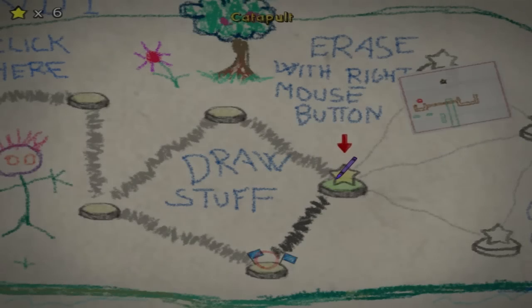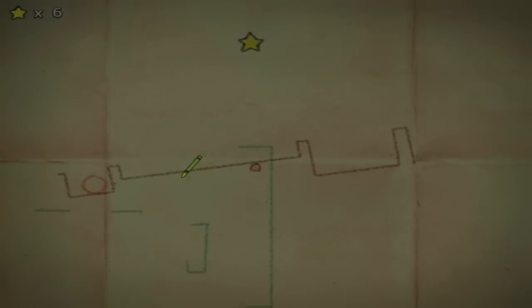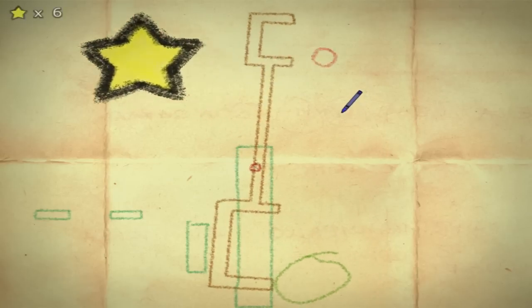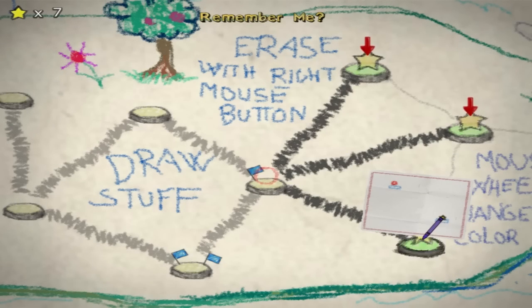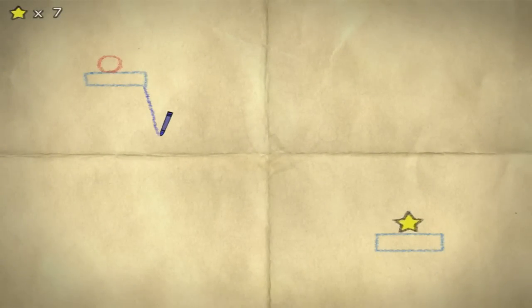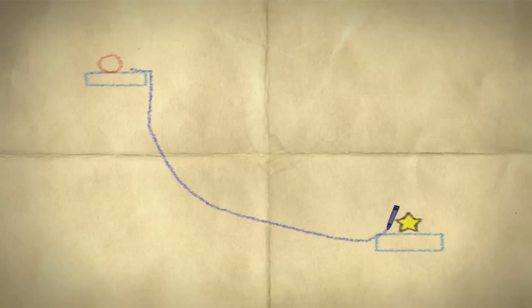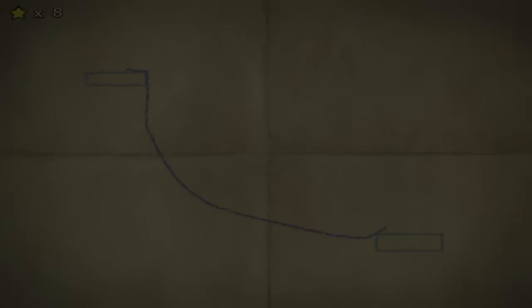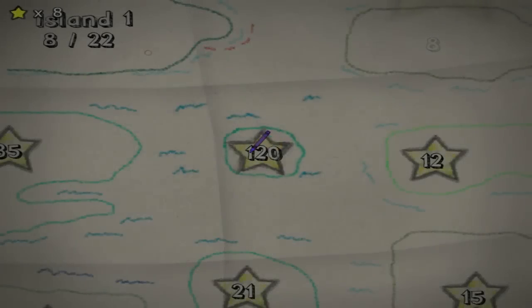Gotta love the physics stuff. I think I saw this one time — whoa, whoa! Let's make a ball, another ball. What determines the mass — is it how big the thing is? Come on, get over the ledge. Oh, I just barely hit it! This game is pretty nifty — it's on Steam.